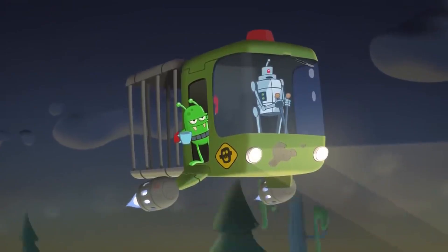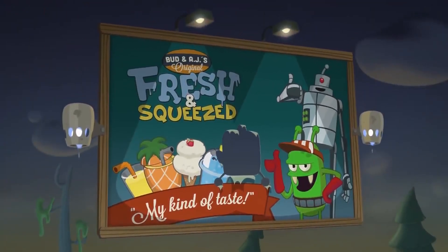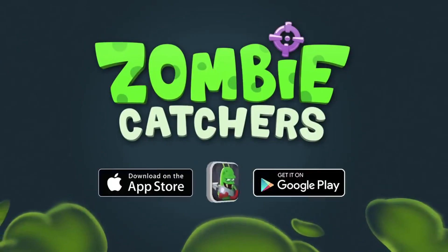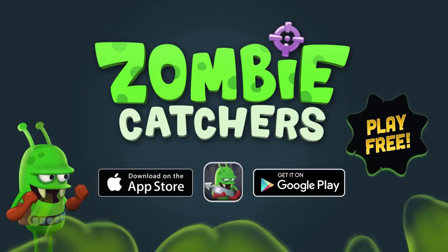Features. Hunt down zombies with your trusty harpoon gun and sneaky traps. Unlock exciting new hunting gadgets such as nets, weapons, guns, traps, and jetpacks to help you on your quest to catch zombies.